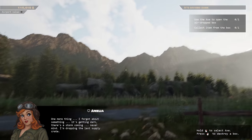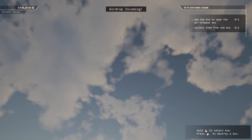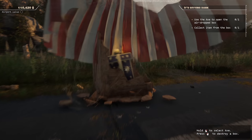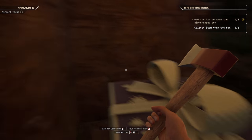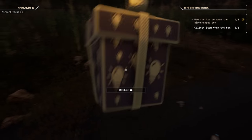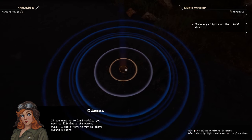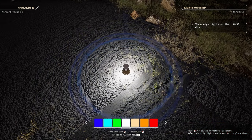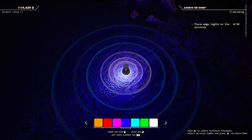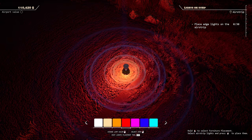It's getting dark - there's a storm coming! I'm dropping the last supply crate - thank you very much. What's the last supply crate gonna be? It's a present - it's got light bulbs on it! It's gonna be some lights. It's kind of already broken - there we go. Place edge lights on the airstrip - I don't want to fly at night during a storm. You can change the colors and everything! What color should we go for? Not purple - what does an official airport use? Red's danger, so maybe green.